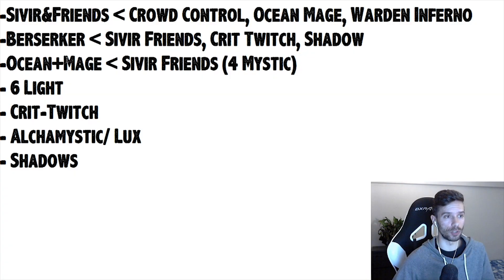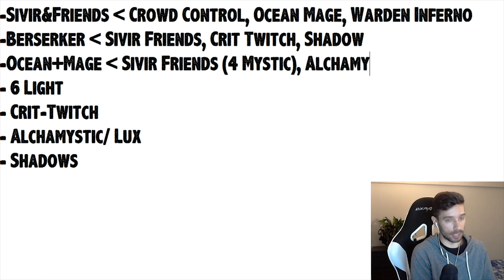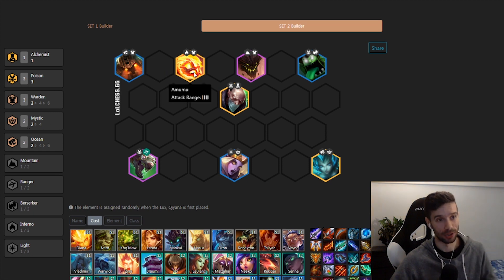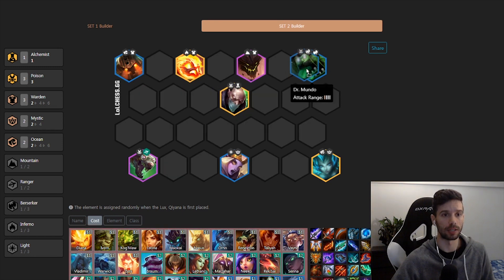What else can do well into Ocean Mage? Poison is really good against it. We're going to look at an Alchemistic variation that runs Poison at its core. You've got Wardens, Mystics — and we're seeing a trend: Nautilus, Malphite, and Amumu. You've got your Singed with your Mystics, and then you're just adding in Poison to shut down those Ocean Mages. A link to all of these TFT builds will be in the description.